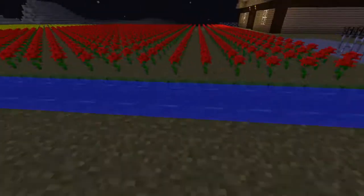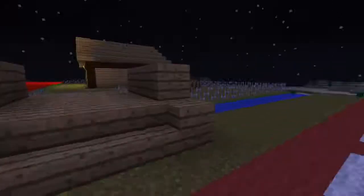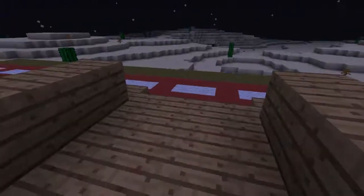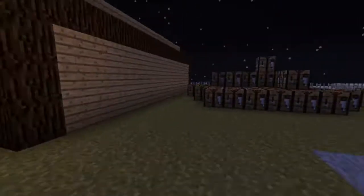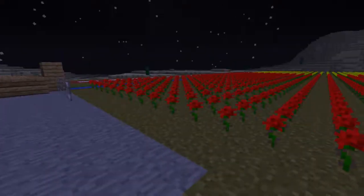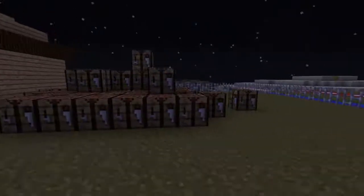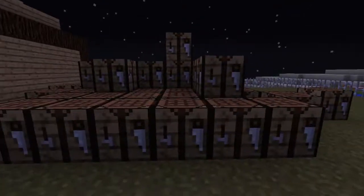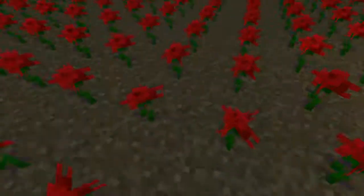First you have to cross that water feature. Then you can follow the path wherever you want. There are always little bridges and then you can go into the flower fields. Sometimes you can buy flowers or berries — they almost always have things to sell. And these are some crates for transport, so imagine inside them are flowers.